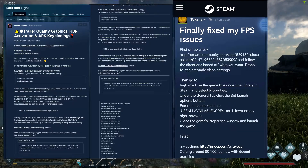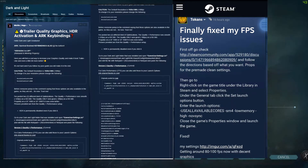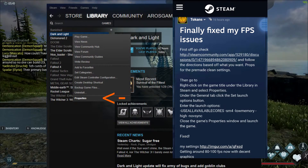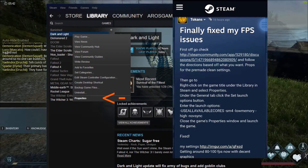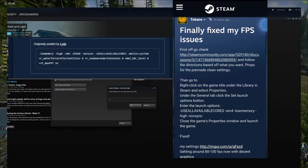On screen I have clips from two different forum posts. First, I'd like to give credit to Misfit and Tokens for their hard work on trying to get this game to work properly, perform well, and look good. Starting with Tokens — his was a forum post I found when I was having issues with frame rates. What you're going to do is go to the Steam library, right-click on Dark and Light, and click on Properties.